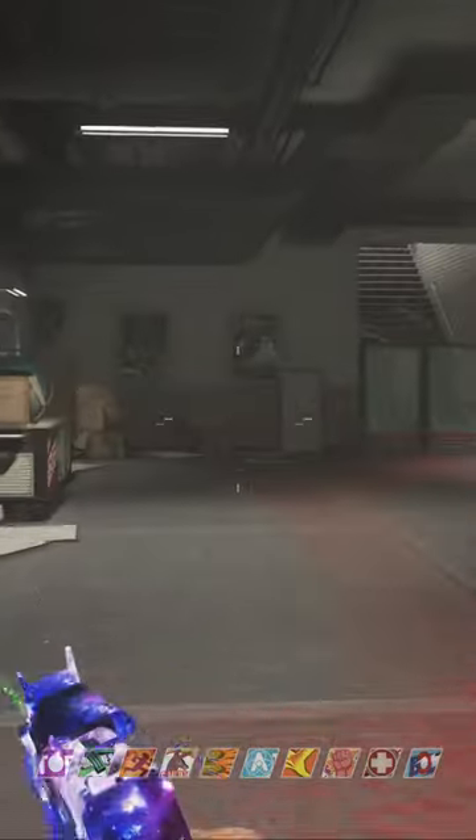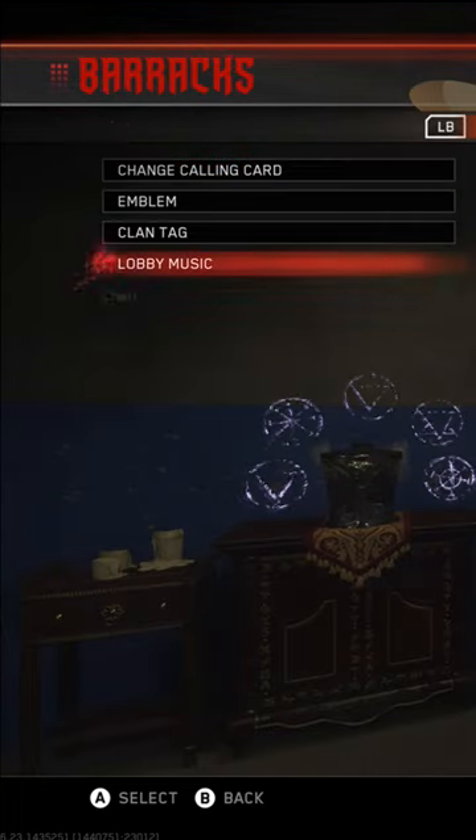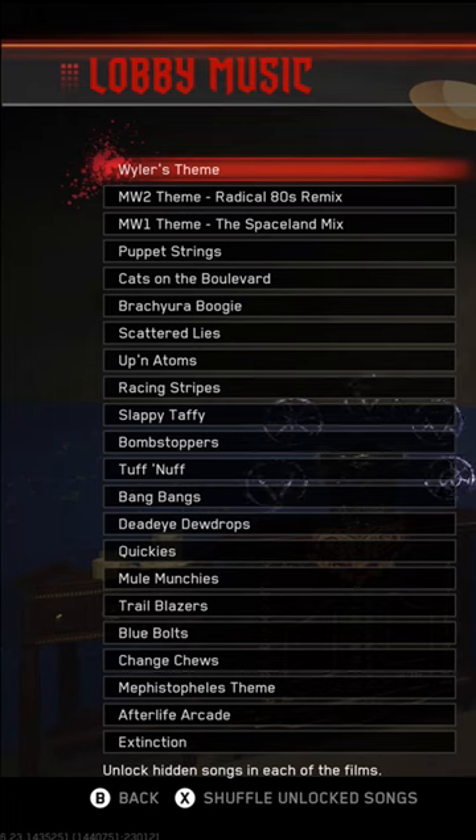Now this is how to find it on your home screen. Go to Barracks on the home screen, then scroll down to Lobby Music — it's the Modern Warfare 1 theme.